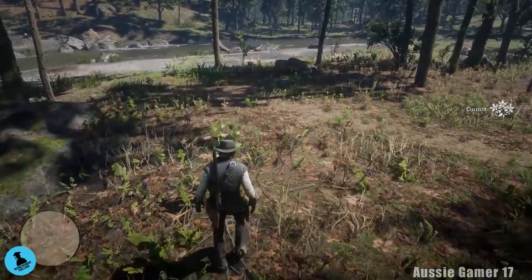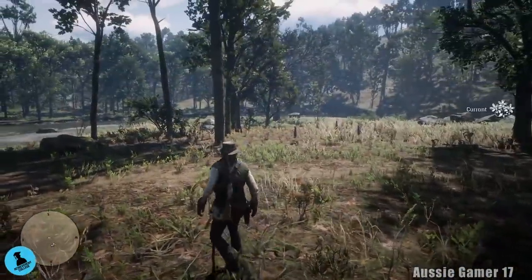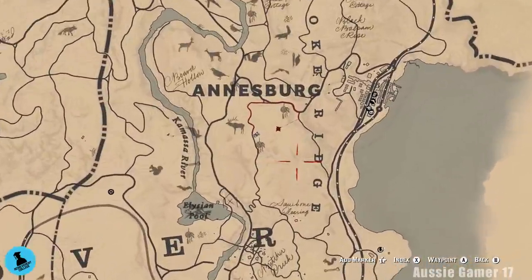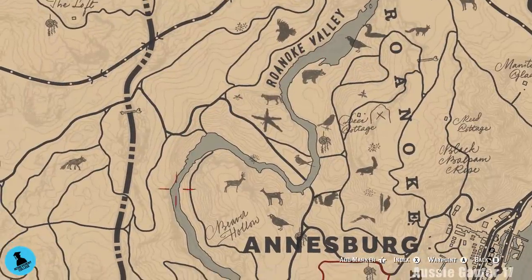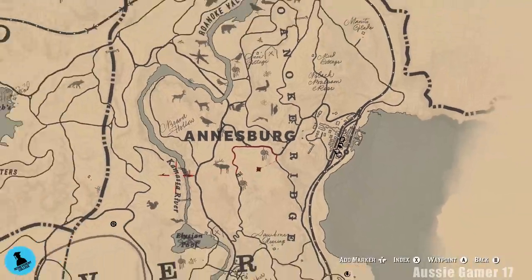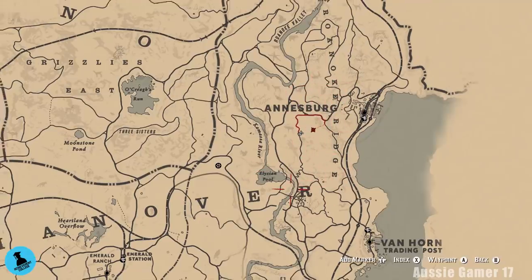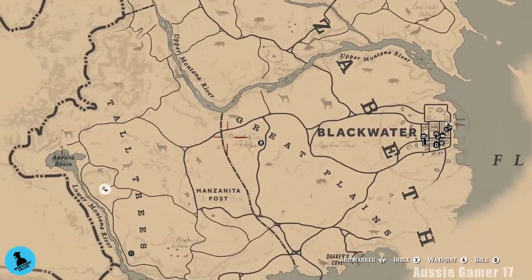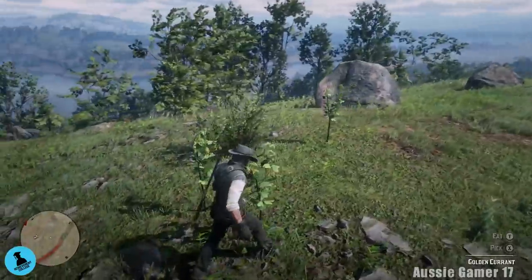We've found a couple more. Let's open up the map. We haven't been here looking for them before — the first place we went was up there, so we're further south, sort of done a big loop on our way back to Annesburg. There is another location way over west if I don't find the remaining currents over here. You can head to Bacchus Hope and anywhere west of the Great Plains area. Let's pick up these ones and see how many more we need — I think I only need a few more after this.